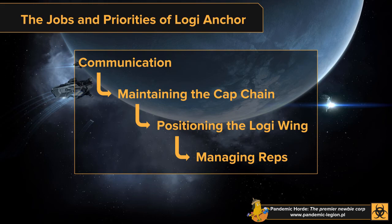FCs often ask logi whether we're holding or not instead of looking at their own overview. Yes — what I include in communication with the FC is information about whether the fleet is holding, whether we're losing ships. Giving information about the state of logi is your biggest priority as logi anchor.